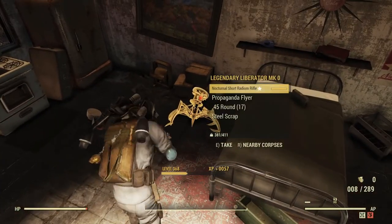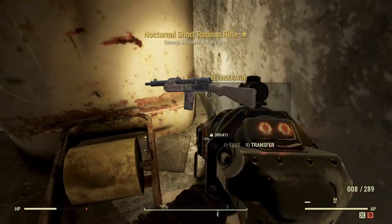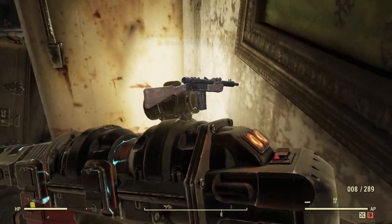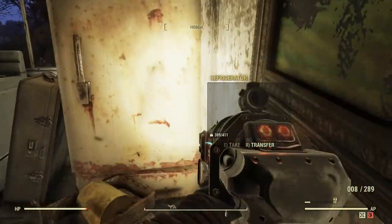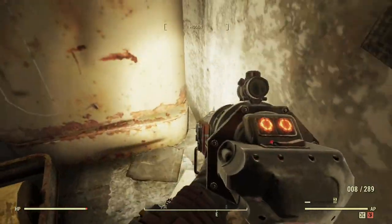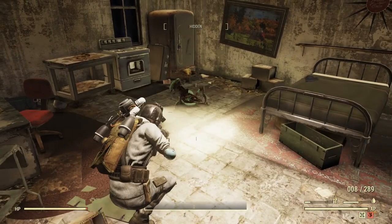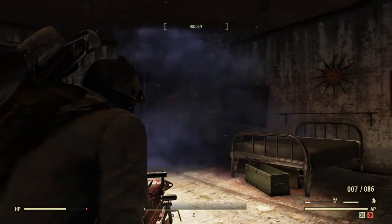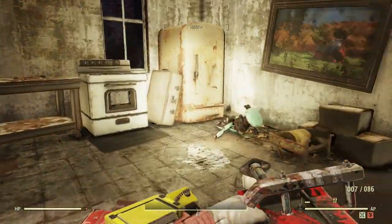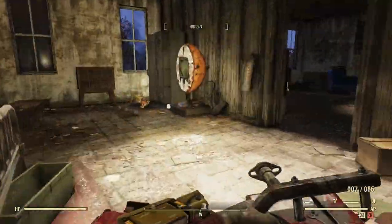Legendary again — it's handy. There's usually a magazine that spawns right here. It's gone into the wall — that happened one time before too, like it's just in the wall. Let's see if I can get it out... No, it's back there. I hope it wasn't one of the ones I needed.